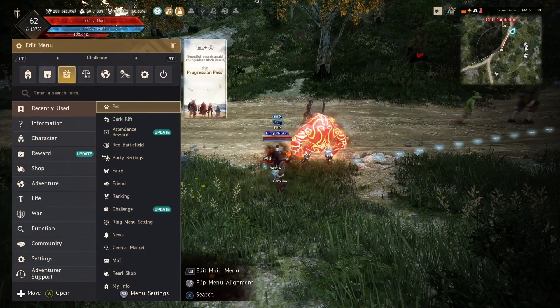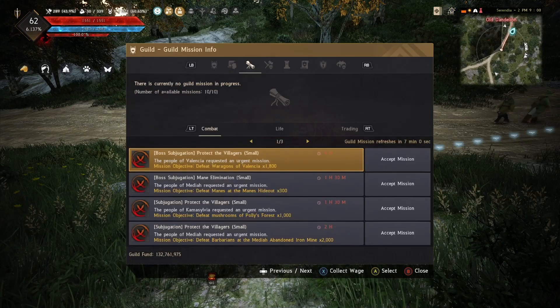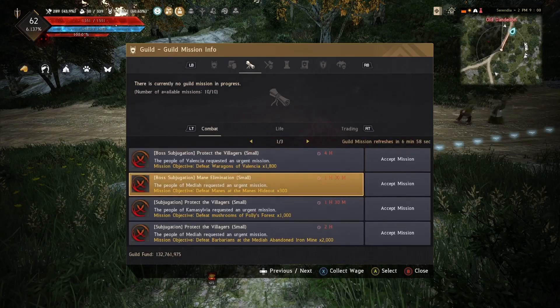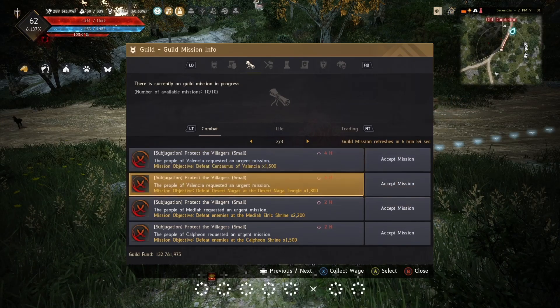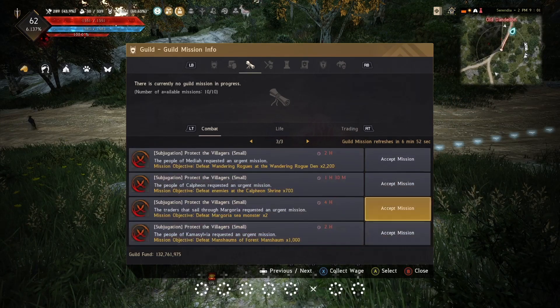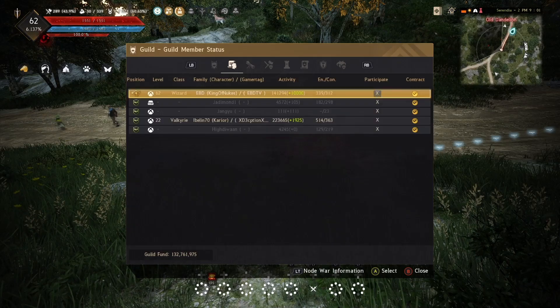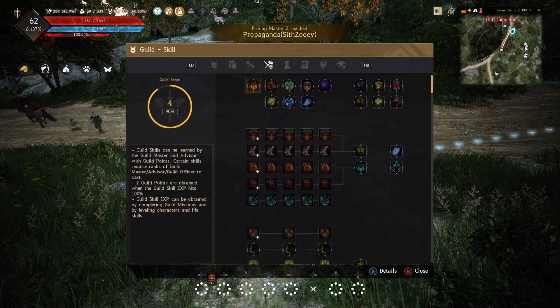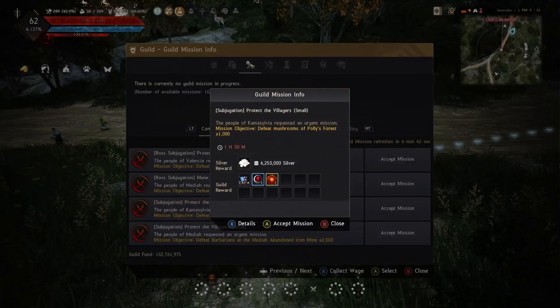Welcome back to another Black Desert video. This video is going to show you how to make some decent money through guild missions. You're going to want to be in a guild and go through combat missions or lifestyle missions — look for the one that has the most money and go for those. Usually you can make like 13 million per mission, plus whatever you get out of materials.